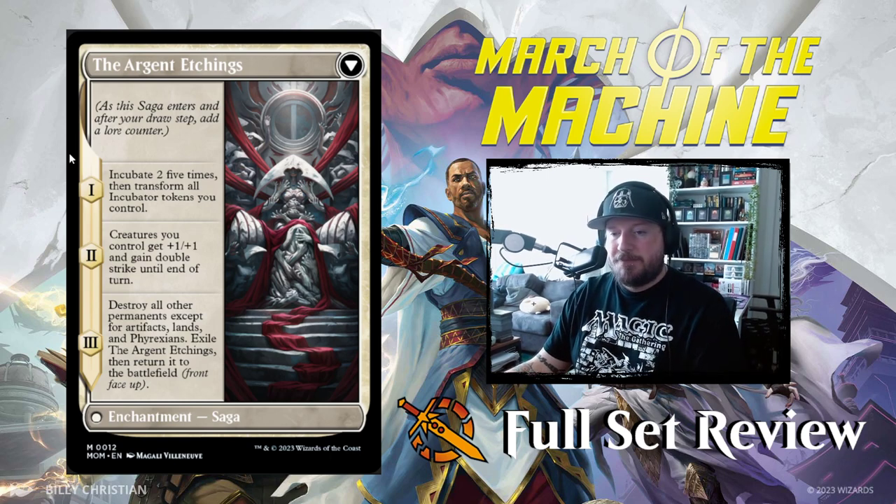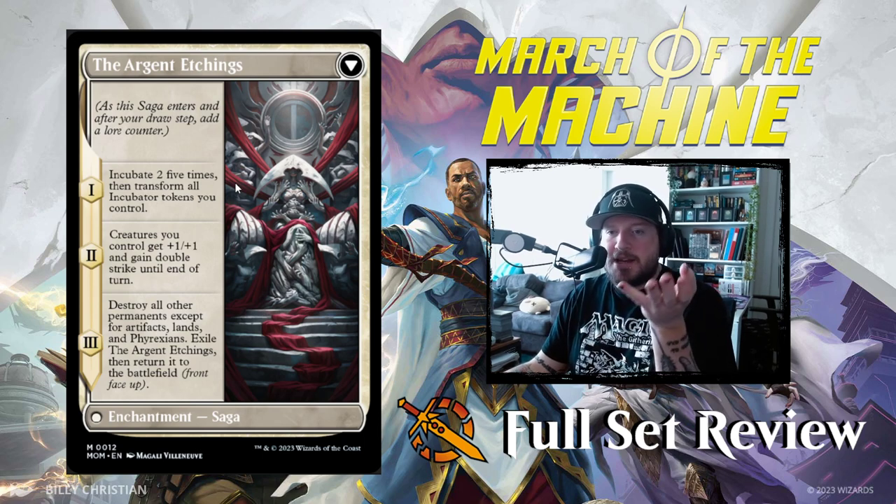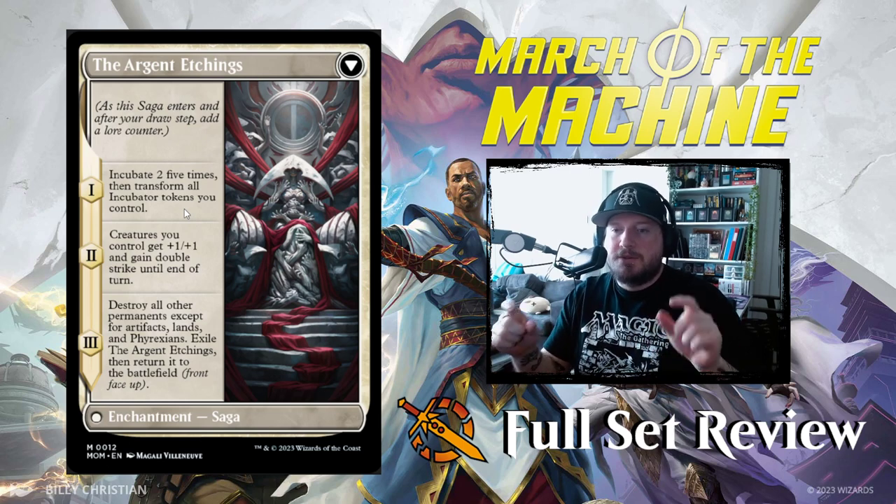The first chapter says incubate 2 five times. Incubation creates an Incubator token — when you incubate 2, you put 2 counters on your incubator. Then you pay 2 mana to flip it, and it becomes a Phyrexian artifact creature with those counters. So you get 5 tokens each with 2 counters on them.